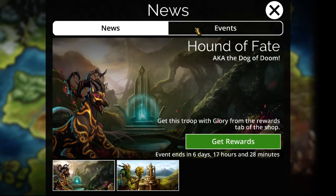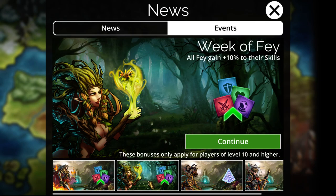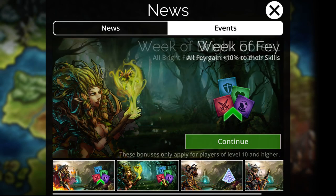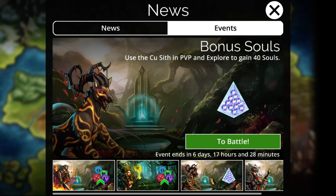On to the actual event stuff. We have a bonus to all Bright Forest troops as well as to all fey — this is nearly the entirety of Bright Forest. I believe only one troop in the entire kingdom does not count as both, so basically the entire kingdom gets a 20% bonus this week. You also get 10% on all fey, which comes in handy in a few instances. You also end up getting 40 souls every single time you use the Cu Sith in either PvP or Explore. This is somewhat noteworthy as this Friday is the treasure gnome event, which has a higher rate of getting treasure gnomes and vault keys. Getting 40 souls every single battle while doing that would be a pretty good time to farm souls.